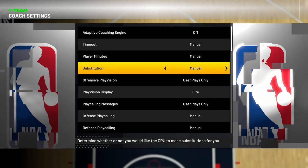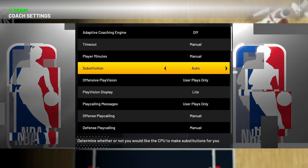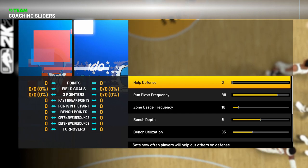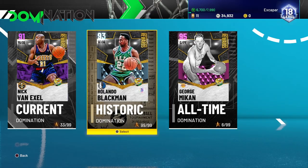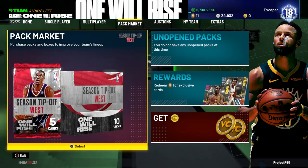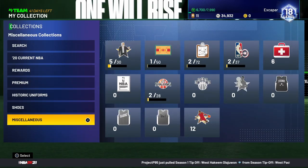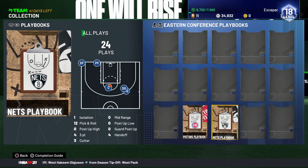I put timeouts on manual and substitutions on manual so I can get even splits when I need them, though in domination I usually leave substitutions on auto. Then head over to coaching sliders and knock help defense all the way down — it helps corners not drop from their initial spots and improves overall defense. One change from what I described: the play you actually want to use involves the Nets playbook, not the Pistons one.